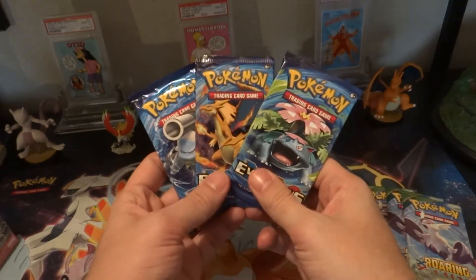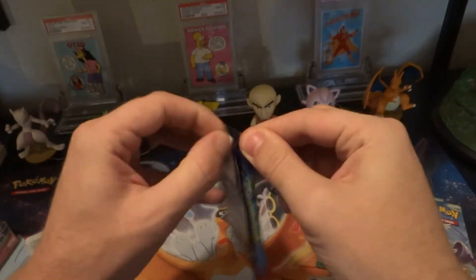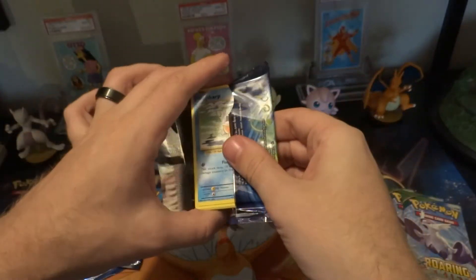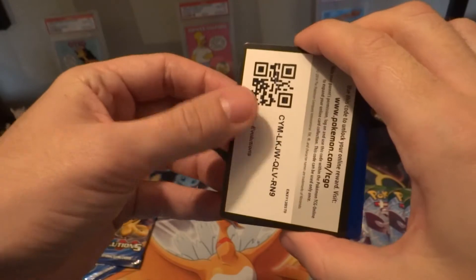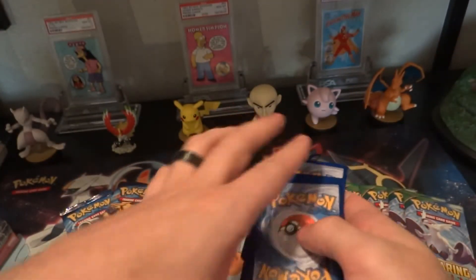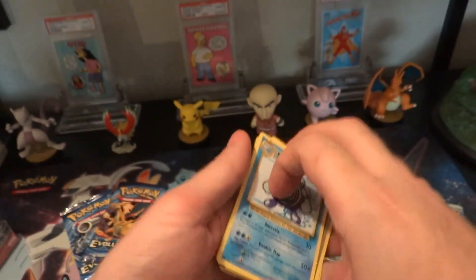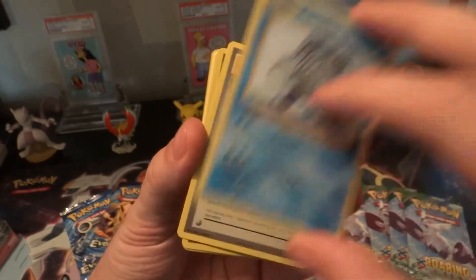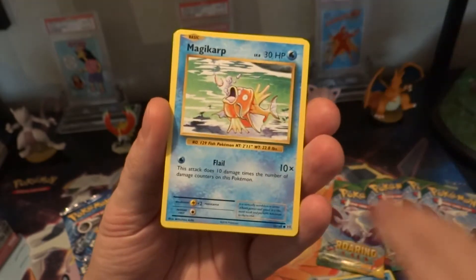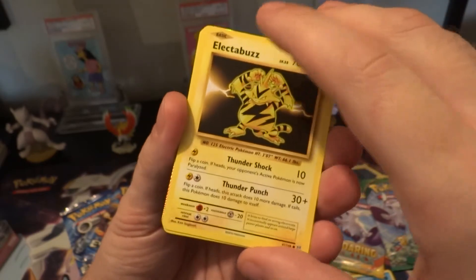Look at that — one of each of them! Almost makes me not want to open it, but we're gonna open it. Code card to the front. We've got Misty's Determination, Blastoise Spirit Link, Electabuzz — I like him. And I see something in the back that might be good.